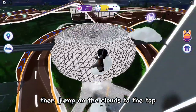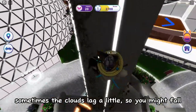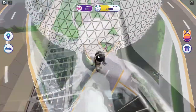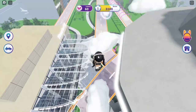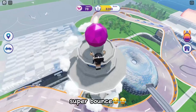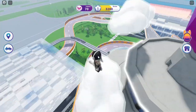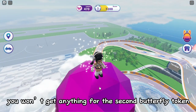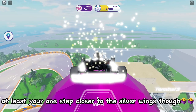Then jump on the clouds to the top. Sometimes the clouds lag a little so you might fall — I fell quite a lot, so I'll just skip to the part where I made it. As you can see it is already daytime, so I spent a long time here. You won't get anything for the second butterfly token, but at least you're one step closer to the silver wings.